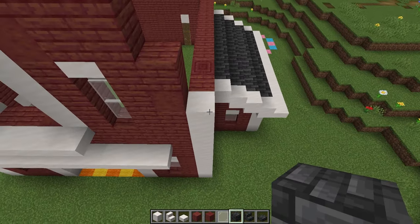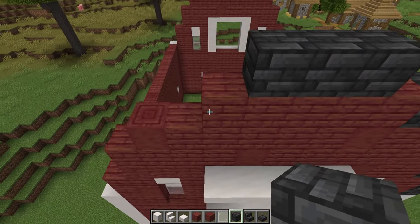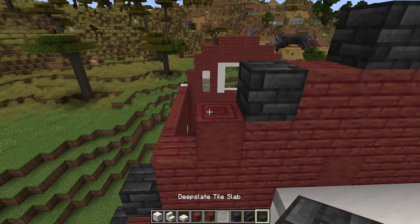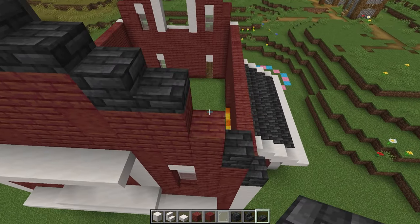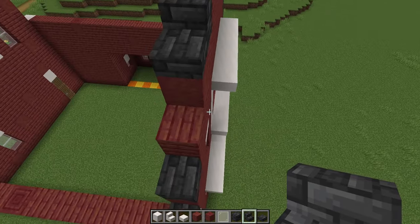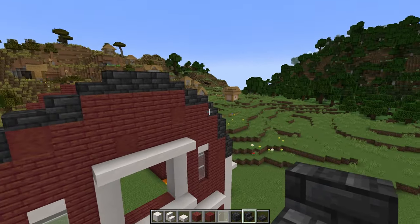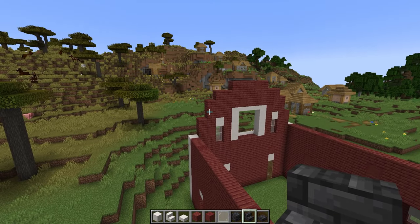For the roof, we're going to start with some deep slate tiles. We're going to place one here and here, one on the side of this, three across the middle, and then the same down the other side. We're then going to take some slabs — one slab here and one next to this side, and then the same on the other side. Now we're going to connect these up using some stairs, all the way across the build, and then run these lines all the way along to the back as well.